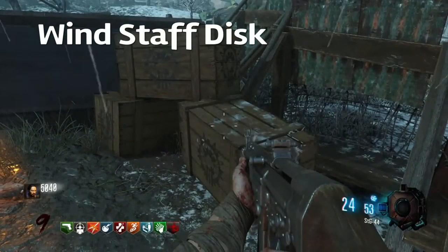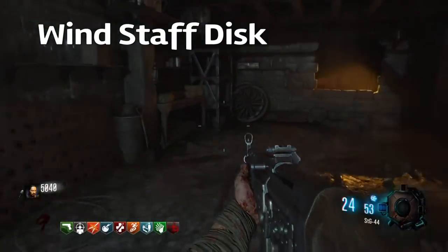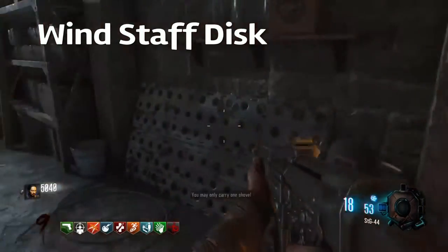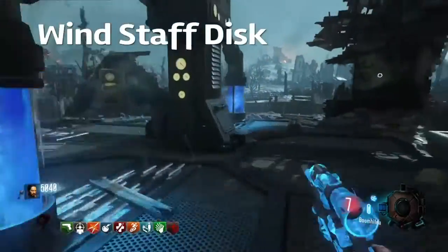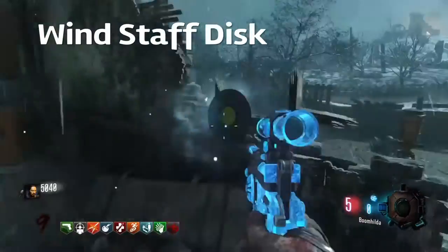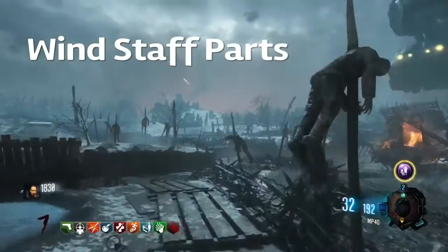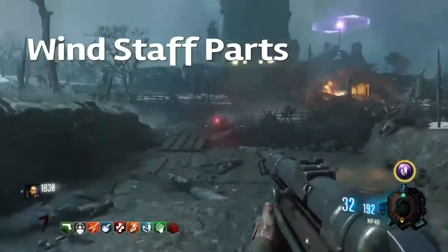Now we are doing the wind staff. First you got to find the disc, which is located over here, or the second location can be right on this table in the lightning tunnel, and the third location would be right over here next to Stamina Up.